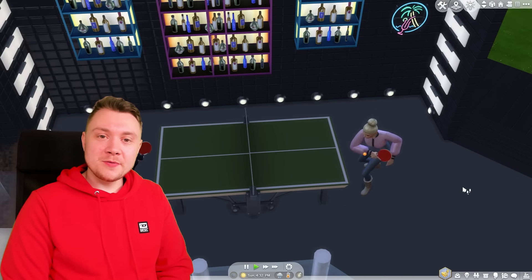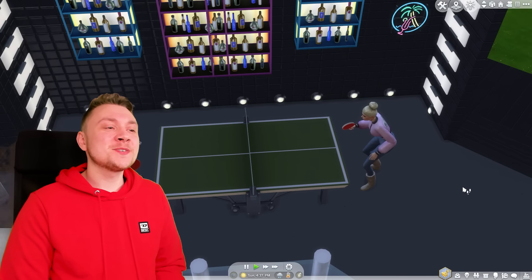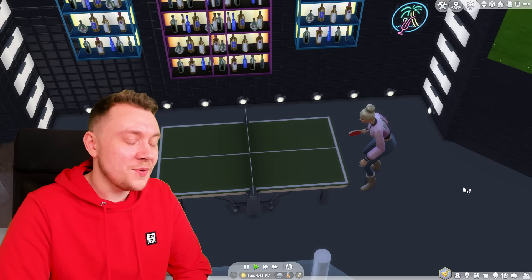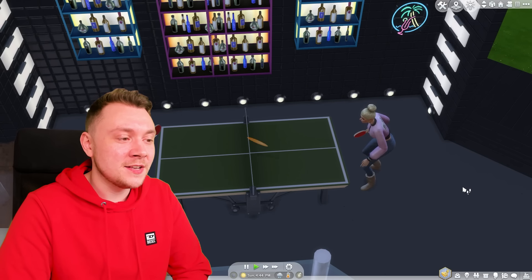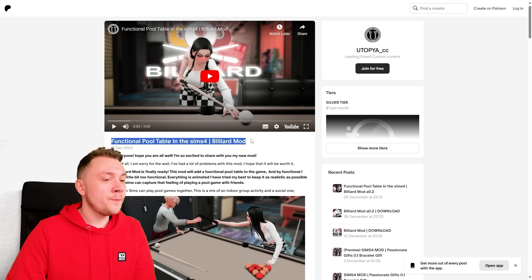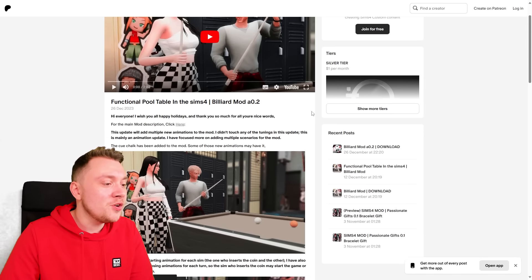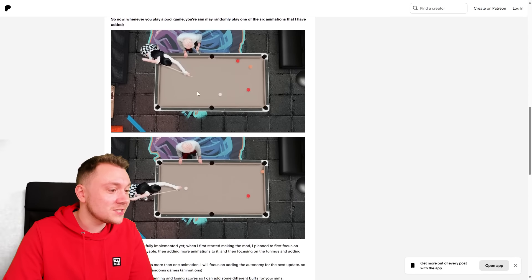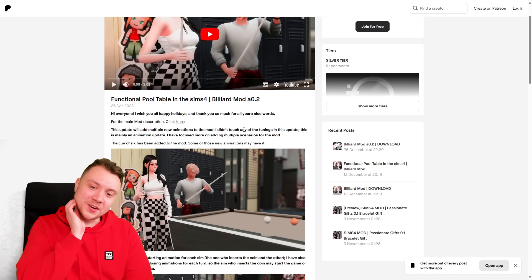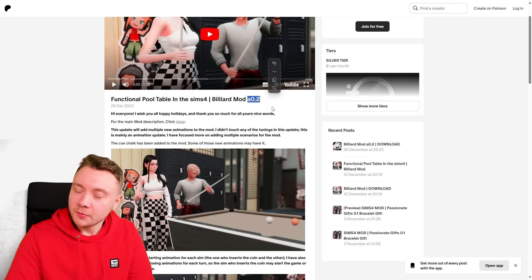Today's video was so random - I can't believe I spent like 10 minutes playing with a pool table in The Sims 4. That was honestly so much fun. I haven't had that much fun with a little activity object in ages. Modders do pick up the slack, and they do an excellent job. I know you guys are going to ask for the link - it's called Functional Pool Table, the Bilyard Mod by Utopia Underscroll CC. I played an older version - there's a newer one, version 0.2, with multiple new animations added. Even the old one is good, so the new one is probably even better.